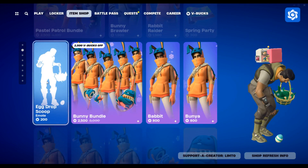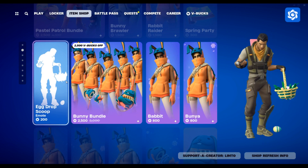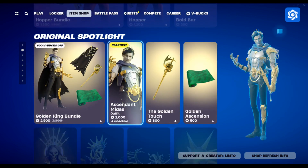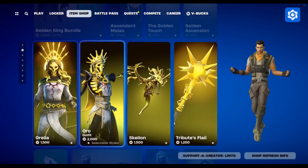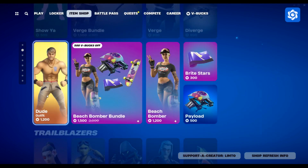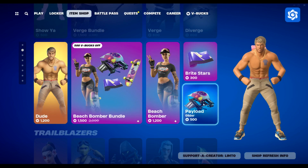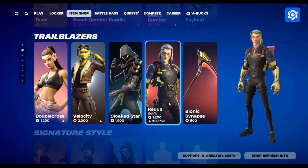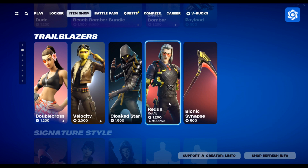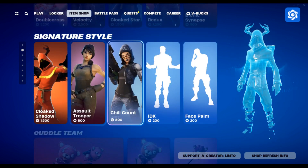Eggdrops too — pretty cool. Sun and Midas, that came out a few days ago. Oro, from the Free Guy collab. Redux — looks like Opera and Midas, kind of a knockoff Midas.